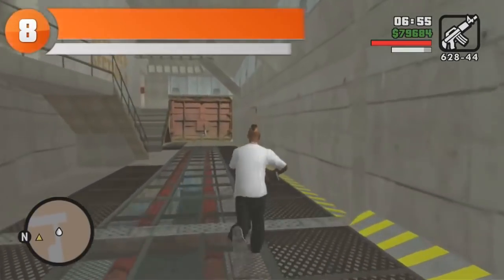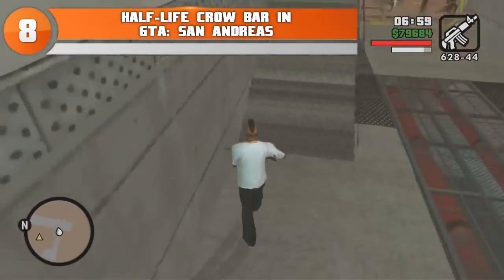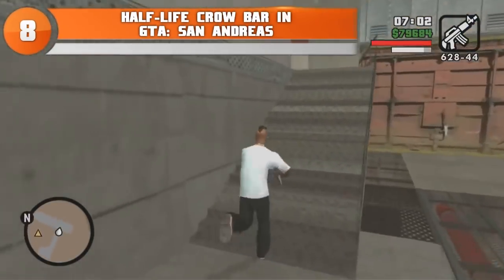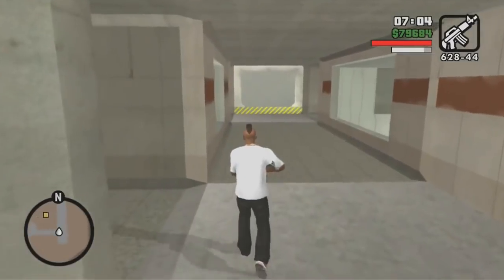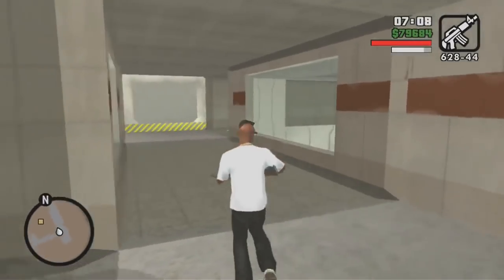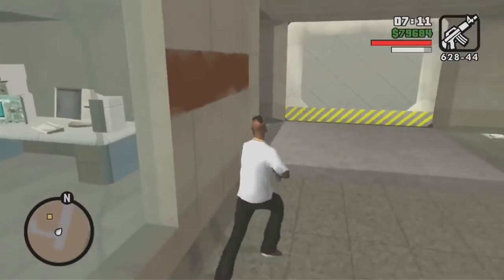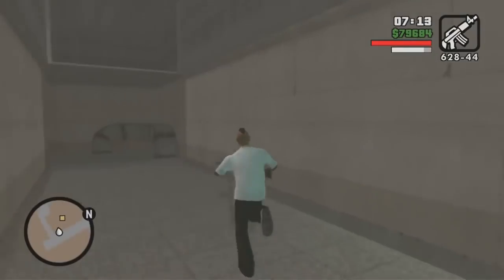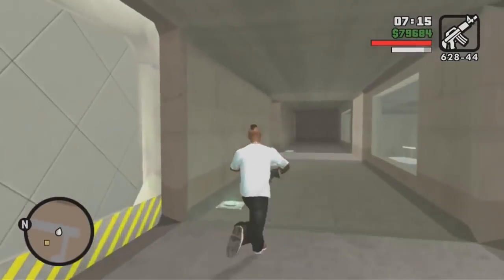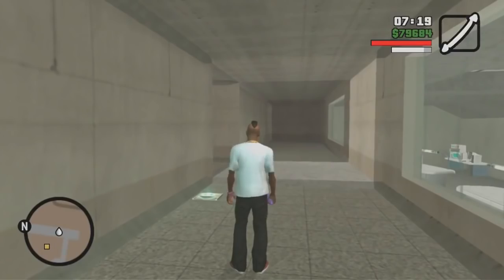At number eight we have the Half-Life crowbar in GTA San Andreas. If you've ever played the Half-Life games you know about Gordon Freeman's signature crowbar. Sure, we all know about the gravity gun, but the crowbar is just as iconic to the Half-Life series. Did you guys know that Gordon's crowbar is actually hidden in the GTA San Andreas map? There is a mission called Black Project where you break into Area 69 and steal a jetpack.